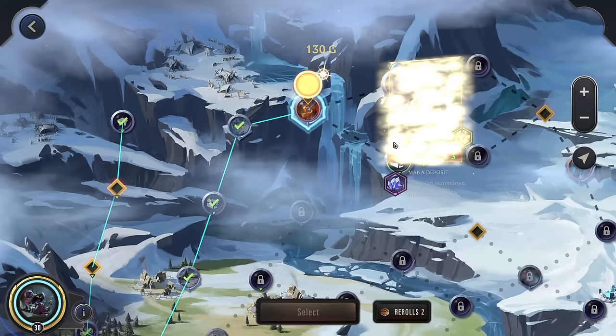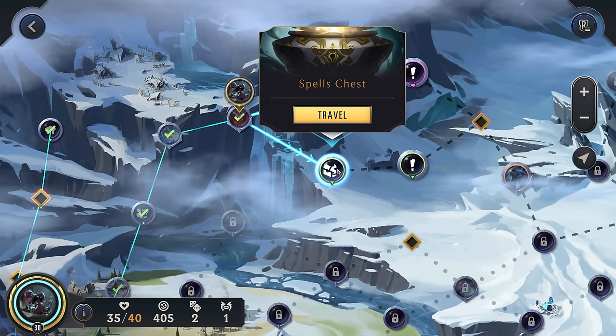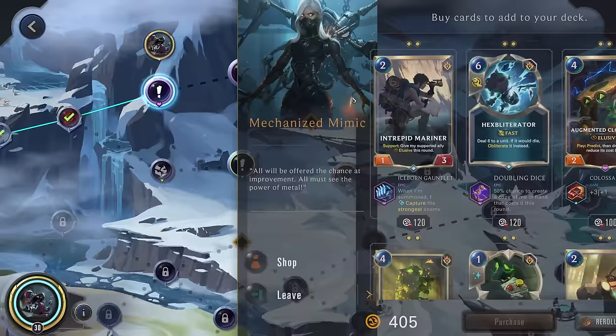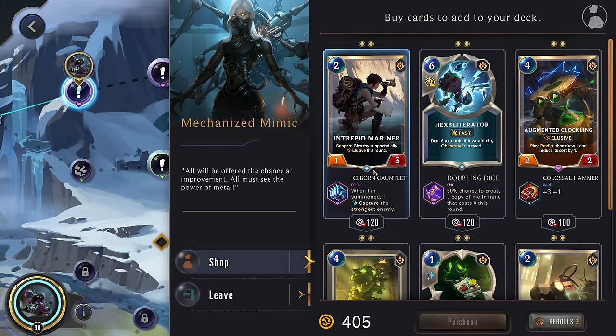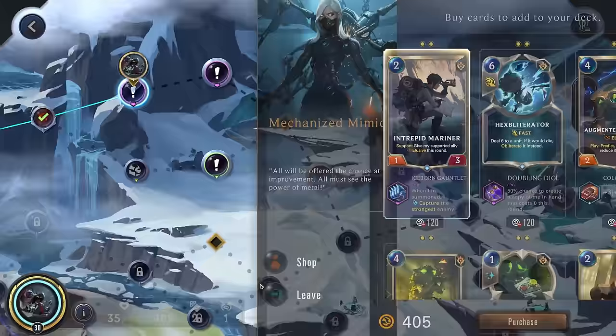Twisted Catalyzer — just getting more copies of this is amazing, but that Mana Deposit is very nice. Mechanized Mimic and Remitter. Monastery and Spells Chest. Monastery lets us cut a card; Spells Chest wouldn't be bad. Let's go up here and see if there's anything we really want. Six damage if we would die, obliterate it — I don't know about that one. I think I'm okay with the capture here. Two-cost capture — although again, this would be another two-cost which means it'll fill our pool of units, so we don't actually want to get that, unfortunately. Yeah, we'll just leave.